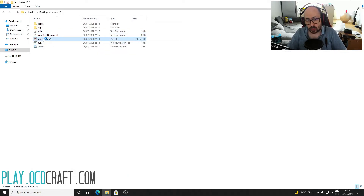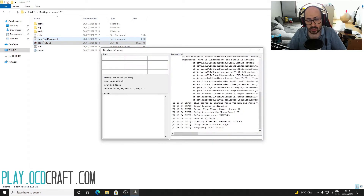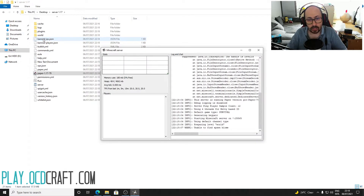Then close the dialog box. Click again on the file named server.jar and wait for a few moments. It will create more files. After all this, the next step will lead you to play Minecraft.